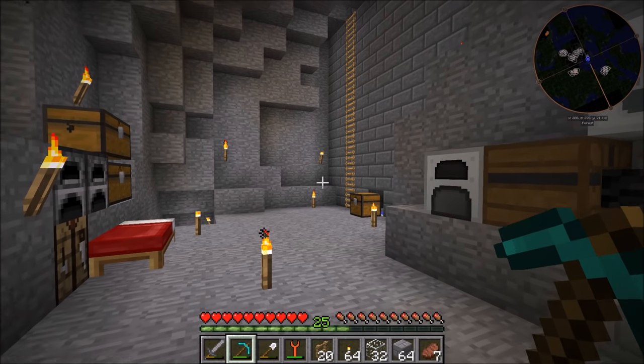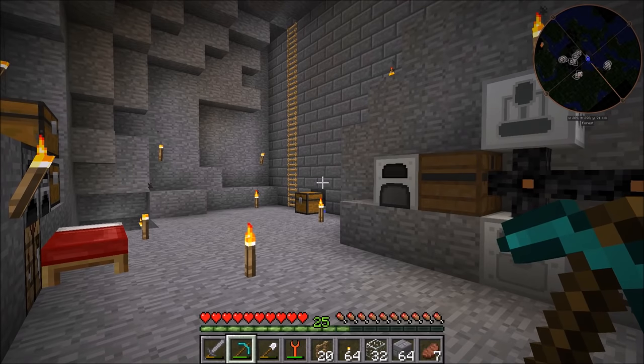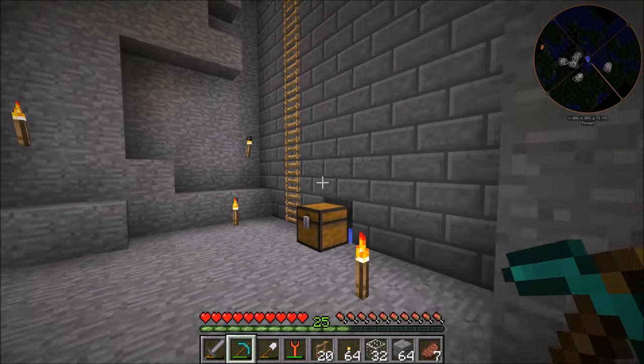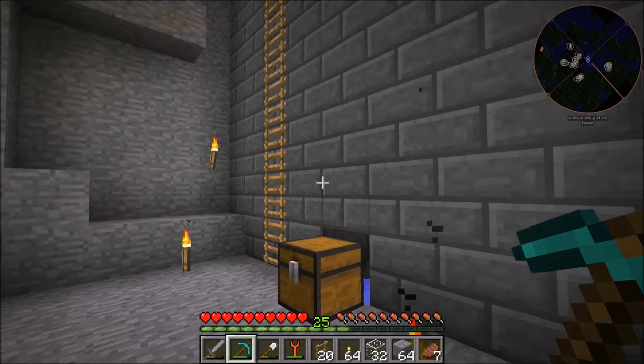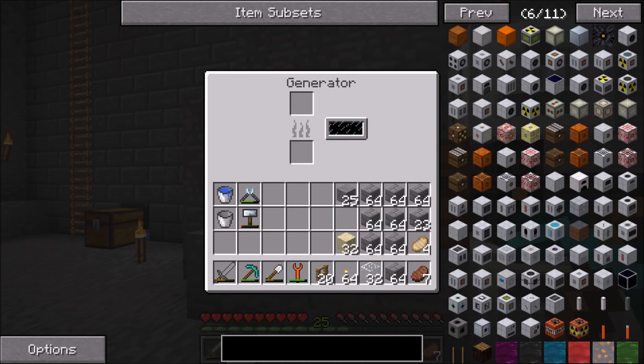What is going on guys? We are back playing some more Surviving with Industrial Craft 2. Today we're going to be working on getting unlimited power and we're actually going to be using cactus for that. If you come over here and look in this chest, I already have a pretty nice cactus farm going, and we are going to be using cactus in a generator, which you might not know you can do.